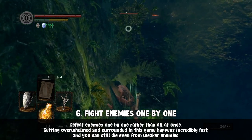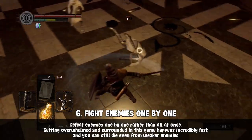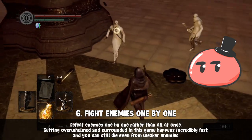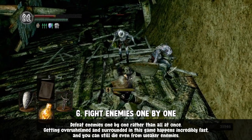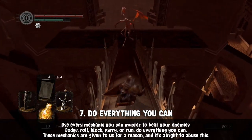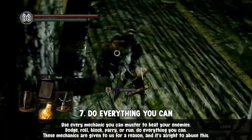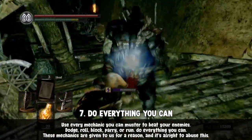Use the lock-on mechanic. There are a lot of enemies in the game and you won't always be in a one-on-one combat scenario. The lock-on feature helps focus your attacks onto one enemy at a time. Also, don't rely on one defensive mechanic the whole game — don't just dodge, don't just roll. Mixing up your combat style helps a ton in learning what your enemies can and cannot do.